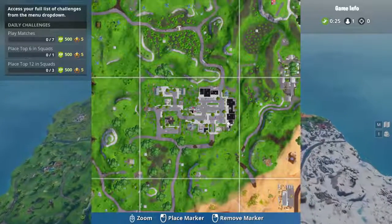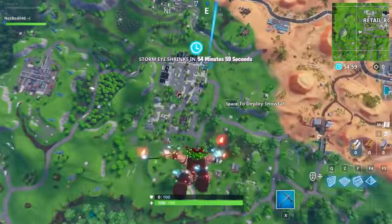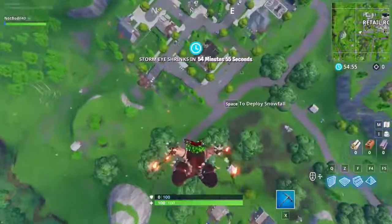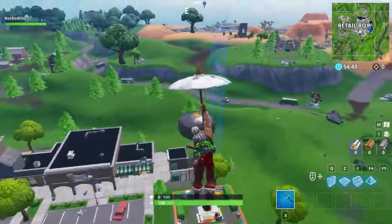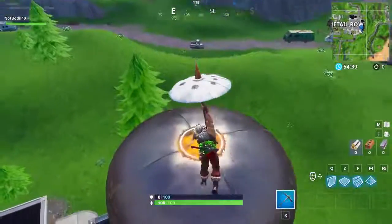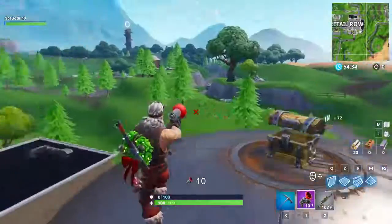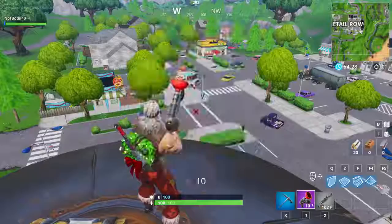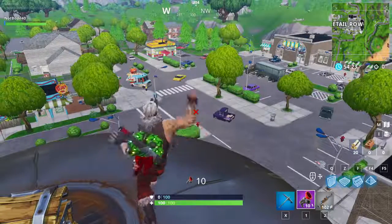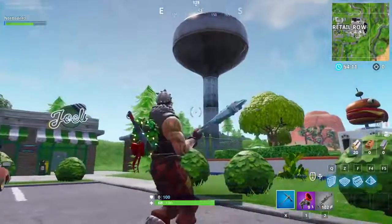Alright guys, so the water tower is located in the bottom right corner of Retail Row right over here. This place is really popular so you must have been here. Maybe you didn't realize it was a water tower. But anyways, this over here would be the first location we are gonna be dropping in week 5 of season 7. As you guys can see, this is the tower with one chest on it - it's always just one chest. And of course, we get the grappling hook which is a great item. Once you drop here, what you wanna do is just do some clean groove or your favorite emote and you're good to go. So yeah guys, this is location number 1.